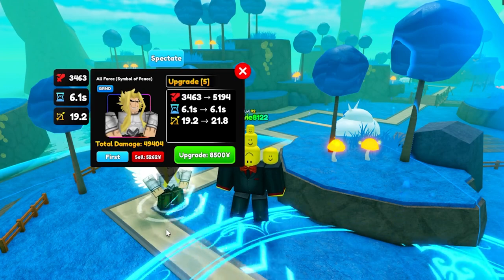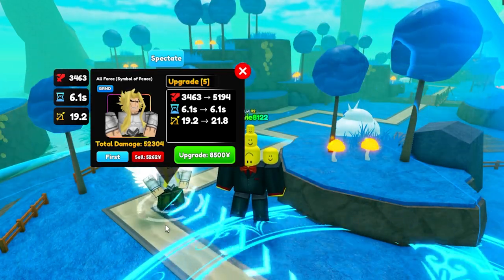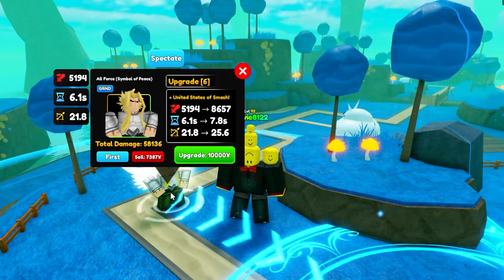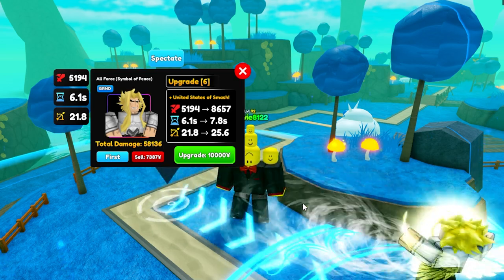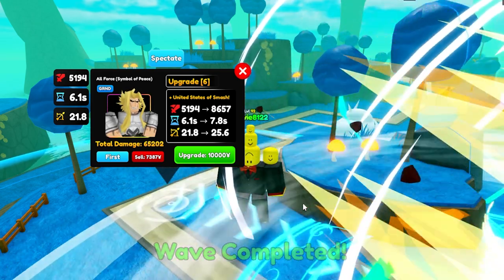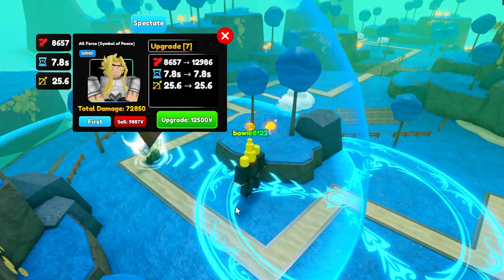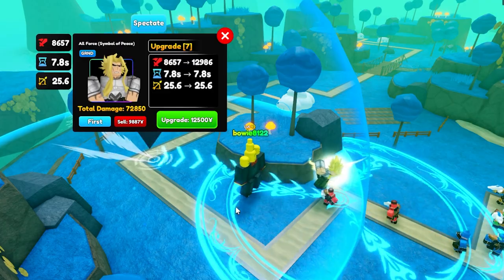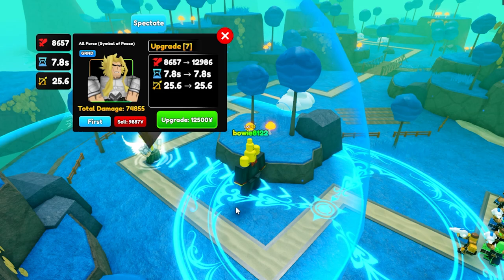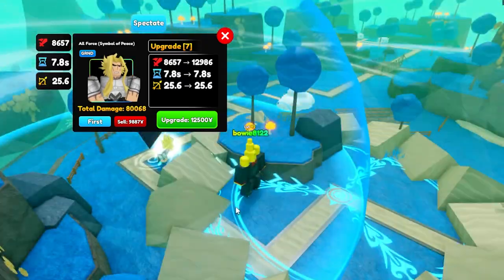Now we can finally upgrade him from 3,500 damage to 5,000 with two more studs of range. Unfortunately no lower cooldown, but let's upgrade him. Next upgrade he finally gets the new move — he gets a ton more damage and a longer cooldown, which is generally worse, but it triggers over a bigger range. Let's upgrade him and see how this looks. He has his own sound effect and does massive damage. It's actually insane how much damage this single unit does. We can also upgrade him to max now — he does 12.9k damage. Let's upgrade him.